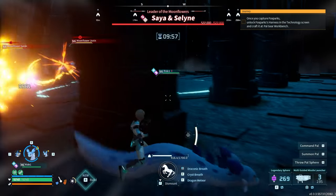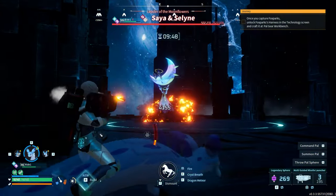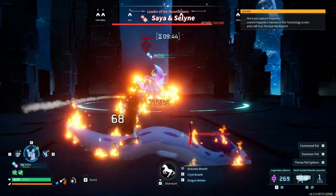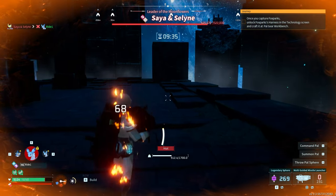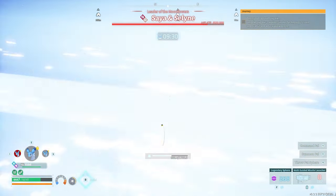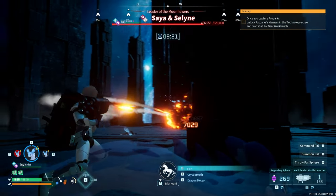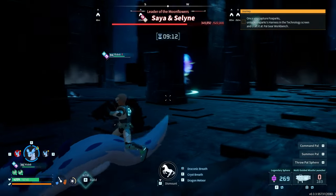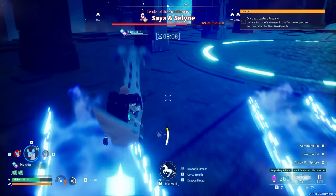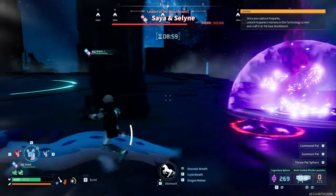All right, here we go. You guys have seen all the stupid deaths - I think this is gonna be the one. Saya and Selene, we've got the Chillet, we've got the multi-guided missile launcher. I have done this fight enough times to know the attack patterns - and I say that and I still get hit. But we're good. The margin for error in this fight is surprisingly large. Let's grab our second Chillet - I brought a few for this exact reason.